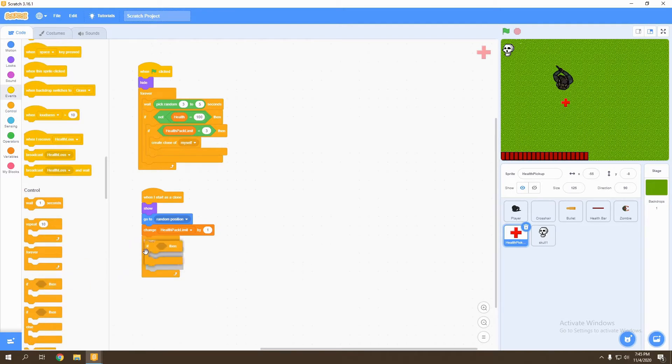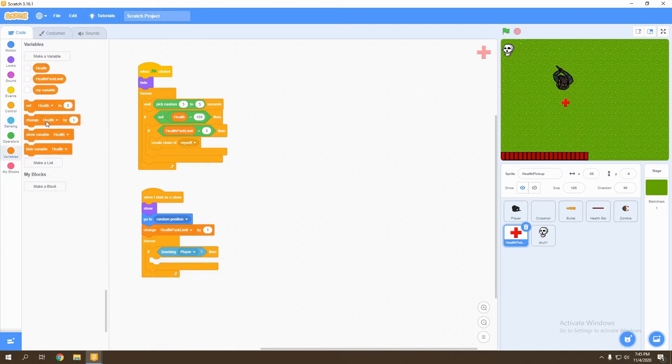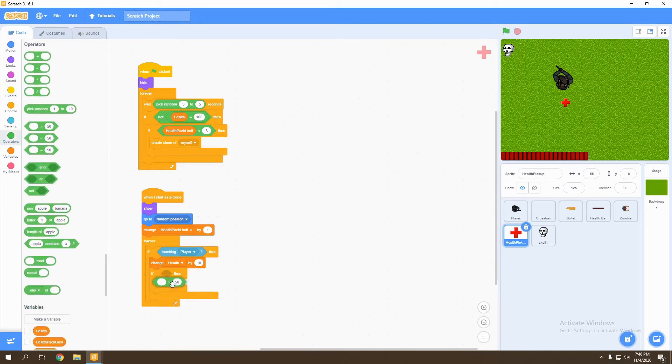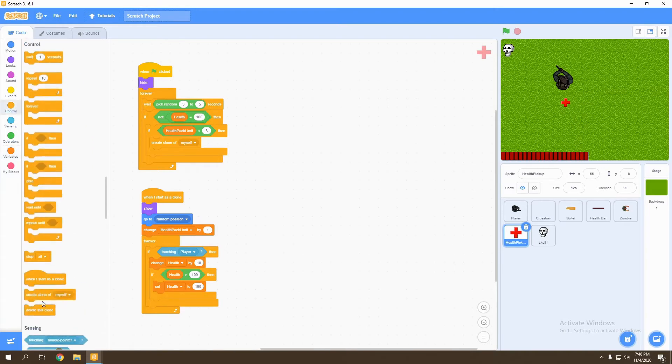We're going to say that if the health pack is touched by the player, then we go to variables and change health by 10. Then we check if the health ends up exceeding 100 — we never want our health to go higher than 100 — so if health is greater than 100, we set health to 100. Then we go back to control and delete the clone once it's done with this script.